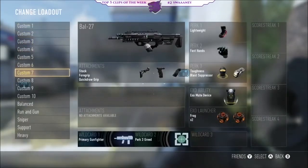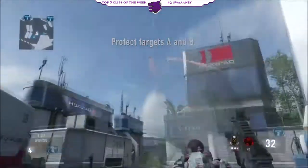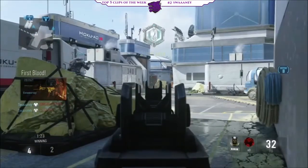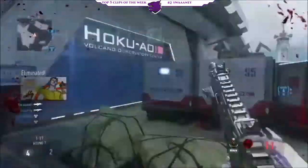Now moving on to number two. We've got Search and Destroy on Recovery. Swaney is gonna throw his spawn nades on that defensive side, gonna pick up the double there as you see it. Two more players are about to contest him — picks out one, and without missing a bullet, gonna clean up the four-piece with the punch at the end. Great play for number two coming out of Swaney.